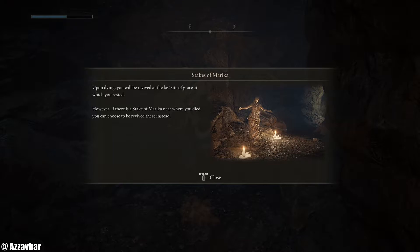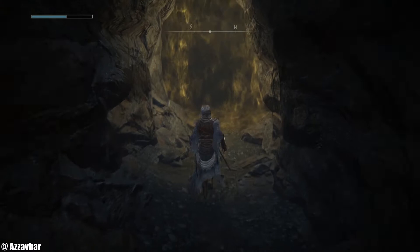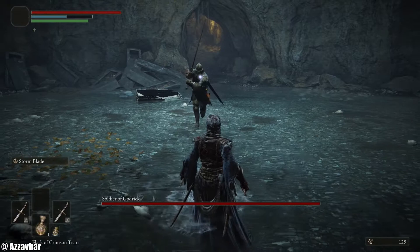Stakes of Marika: upon dying you will be revived at the last site of Grace at which you rested. However, if there is a Stake of Marika near where you died, you can choose to be revived there instead — so it essentially acts as a checkpoint. We've also got a boss arena here.